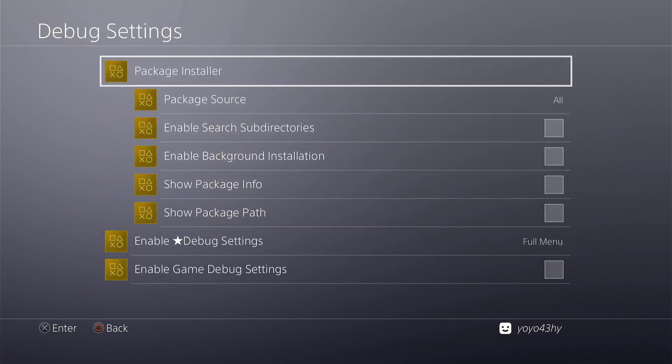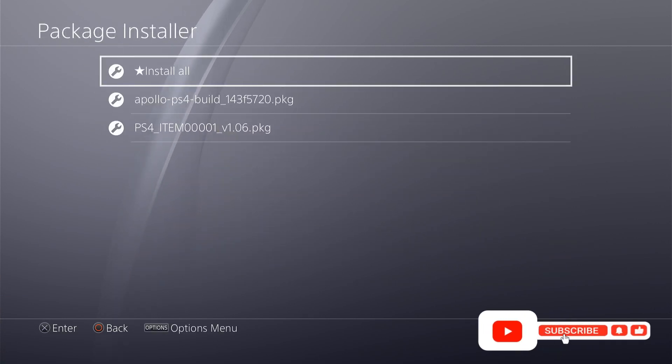Now we proceed to install ItemFlow 1.06 by Lightning Mods.